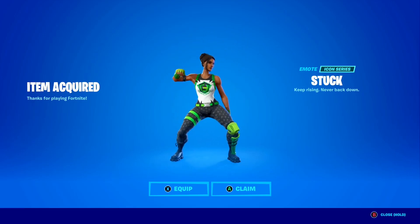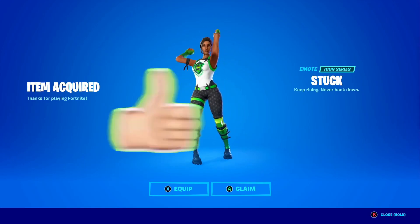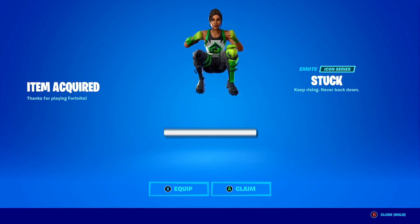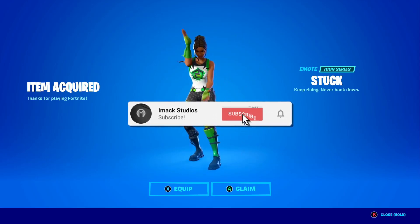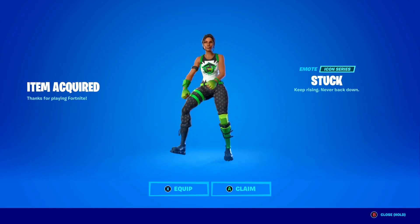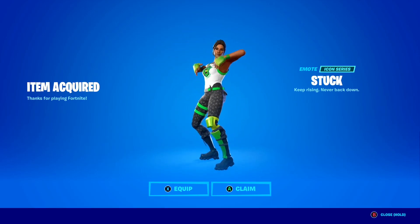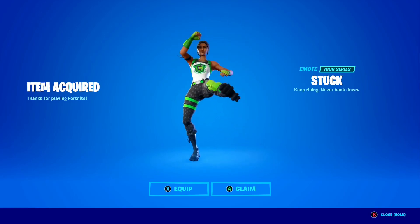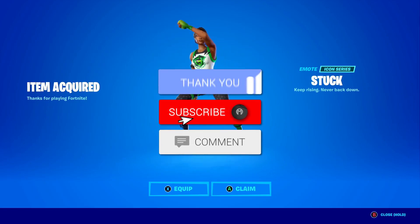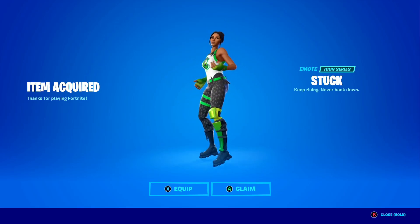If you would also like the chance to get the Stuck emote gifted for free here in Fortnite, all you have to do is smash the like button down below, subscribe to the channel with the post notification bell turned on, and comment your Epic Games username down below in the comment section so I can add you on Fortnite and send you a free gift. If you want to see this screen next time you log on, just drop a like, subscribe with the post notification bell turned on, and comment your Epic Games username down below.